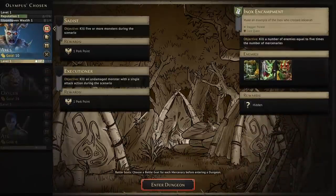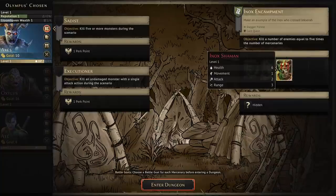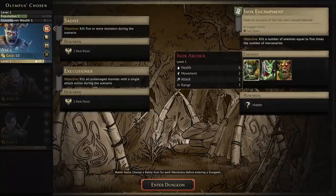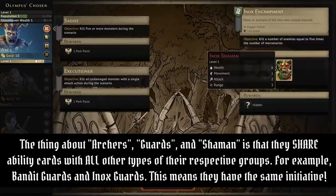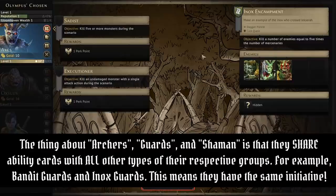We're making an example of the Inox who crossed Jexera. We're facing some archers, guards, and a shaman — two of them can attack at range, and the Inox guards work fairly similarly to the bandit guards.